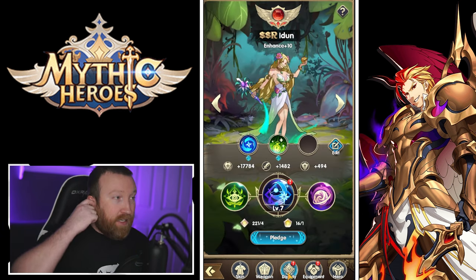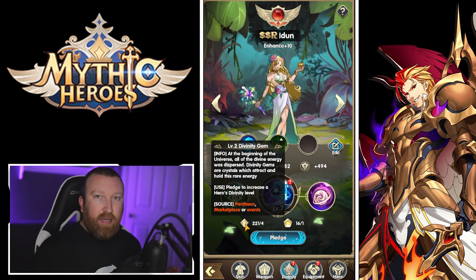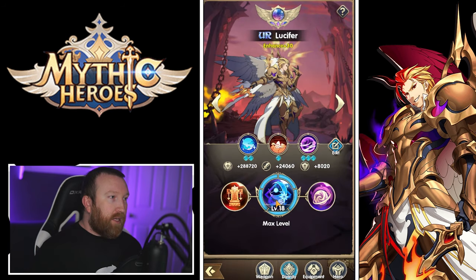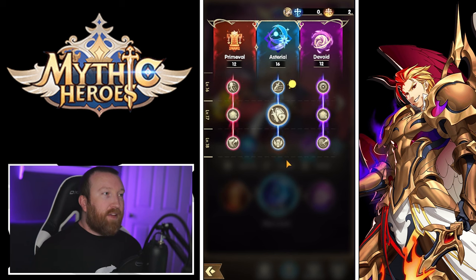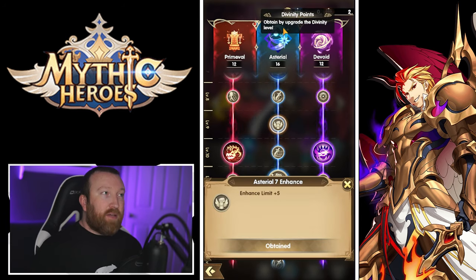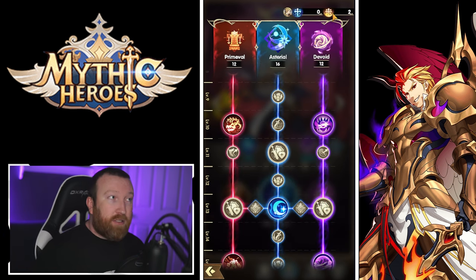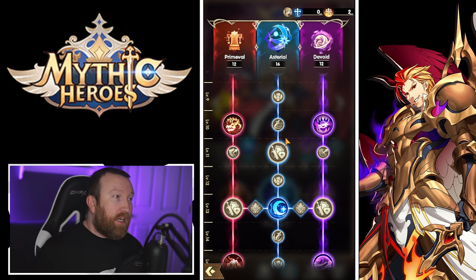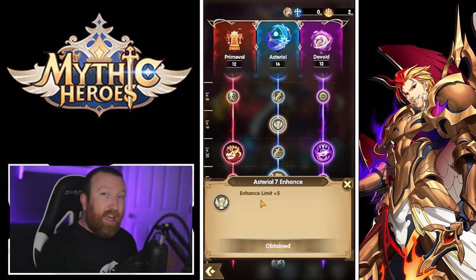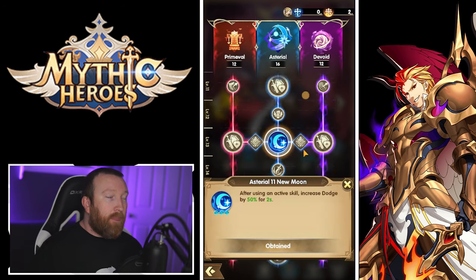Divinity is where bonus abilities come from and where you use divinity gems. The divinity tree has a total of 18 levels. The center column is the one you want to focus on — it has Enhanced Limits and divinity points, and I don't think it ever costs any divinity points. Gold divinity points are generic and can be used on any hero; blue ones are specific to that hero. Along the way you unlock abilities, stats, and that Enhanced Limit feature used to feed SR heroes to your main heroes up to level 30.